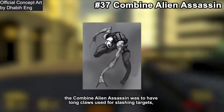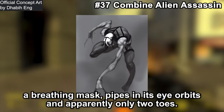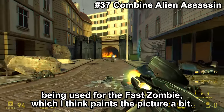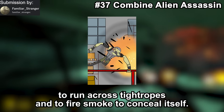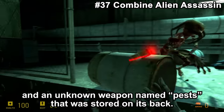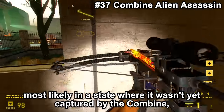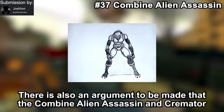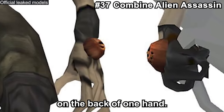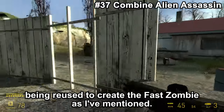Also known as a Breeder, Shock Trooper, and Prowler, the Combat Alien Assassin was to have long claws used for slashing targets, red spikes on the top of its head, a breathing mask, pipes in its eye orbits, and apparently only two toes. To simplify, the alien assassin's coat eventually ended up being used for the fast zombie. It was also planned to run across tightropes and fire smoke to conceal itself, and was equipped with weapons — shock trip wires, knives, and an unknown weapon named Pests stored on its back. This character was to be found frozen in the Borealis. There is also an argument that the Combine Alien Assassin and cremator are somehow related, as both have the same orange sphere on the back of one hand. This character was cut once it was decided to simplify the Combine units, its AI being reused to create the fast zombie.